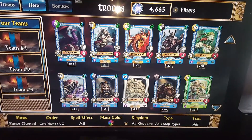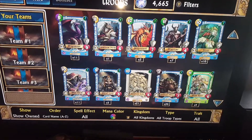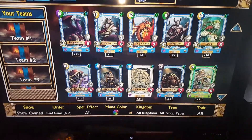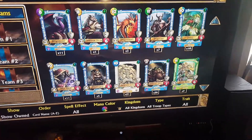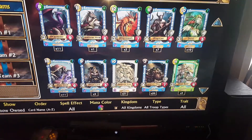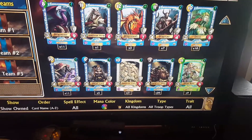Alright, so when you're in your troop menu, you can see there's like a green plus at the top right corner of some of them. It's also got the blue on some of them — some of them have one of each, a plus or kind of a blue arrow pointing up.